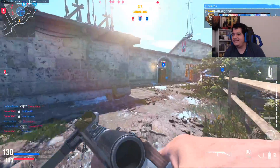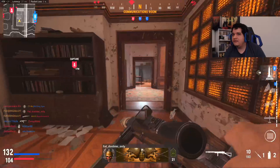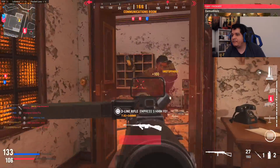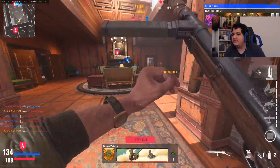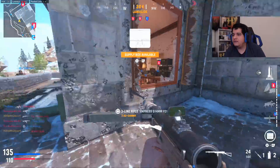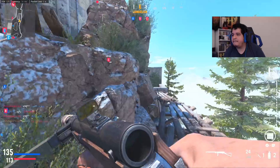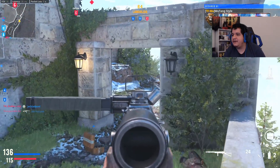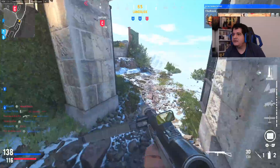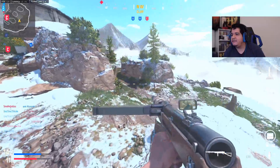Shout out to everybody in the chat — this game is freaking lit. Just going in, waiting in this corner real quick, let them get B. Behind me. Okay we're losing C now, let's go this way. I saw a red name over here — hold on, let's wait a bit. We got one dude. They should be spawning here like crazy soon.